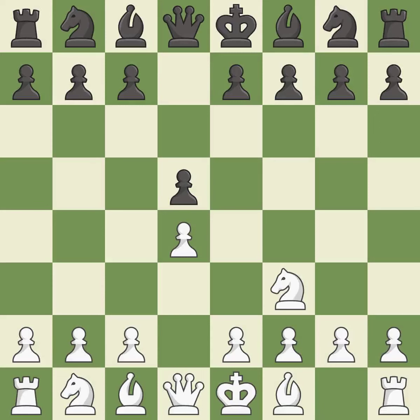Nf3 develops the knight toward the center and protects the d4 pawn. Nf6 protects the d5 pawn and controls the e4 square. c4 gains space on the queen's side, prepares to develop the knight to c3, and invites black to give up control of the e4 square after dxc4.